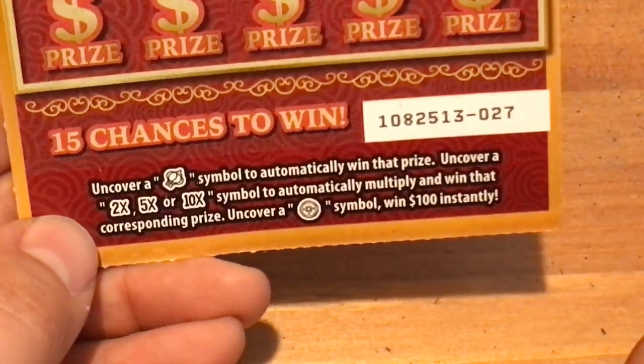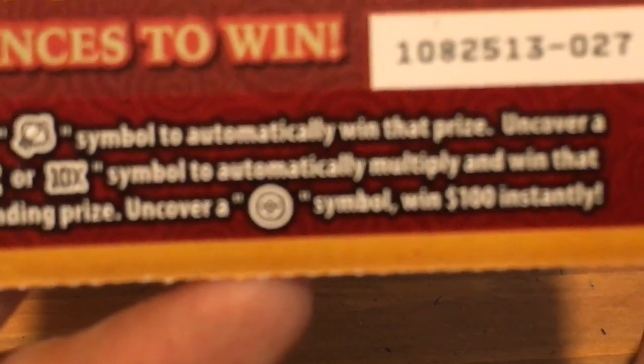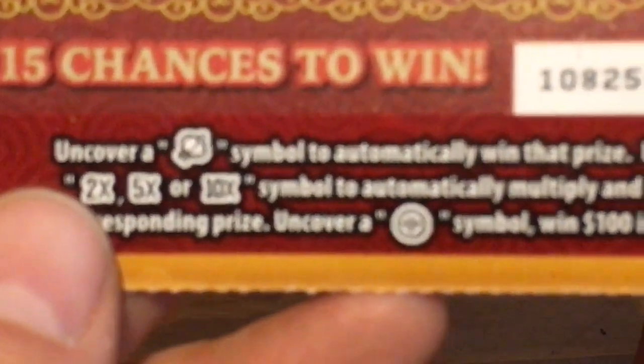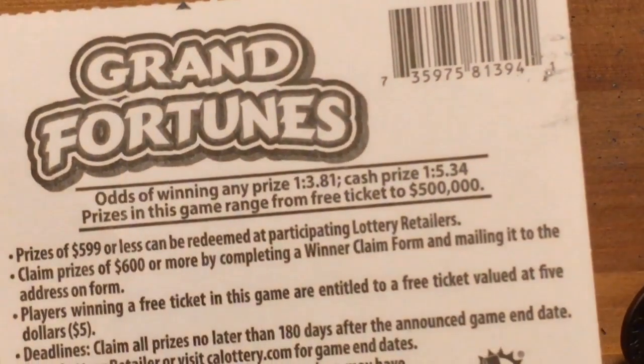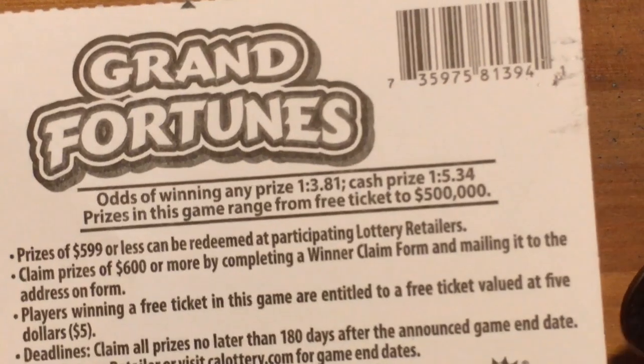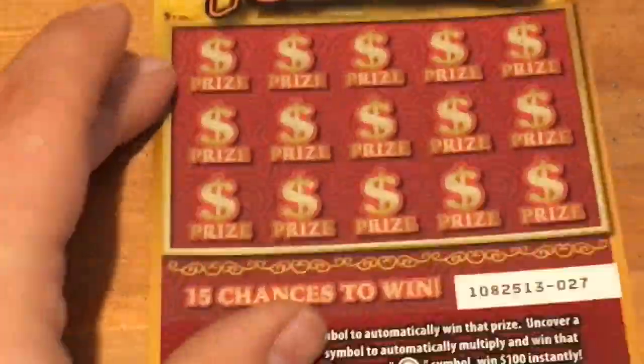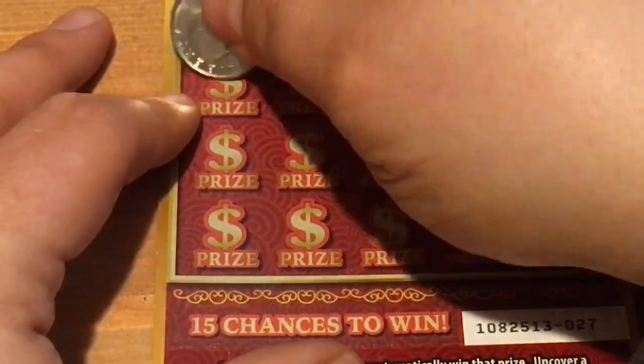Next we have the Grand Fortunes. On this ticket you're looking for the lantern symbol with a multiplier of 10, 5, or 2. If you find that symbol, it's a hundred bucks. Odds on this ticket: 1 in 3.81 for any prize, 1 in 5.34 for cash. Top prize is half a million bucks. That would be fantastic. Let's see what we can do here.